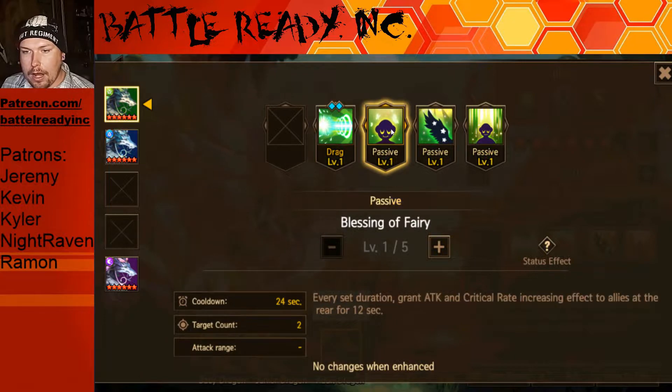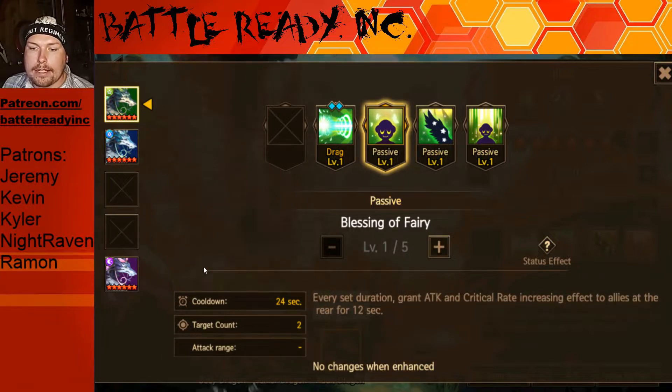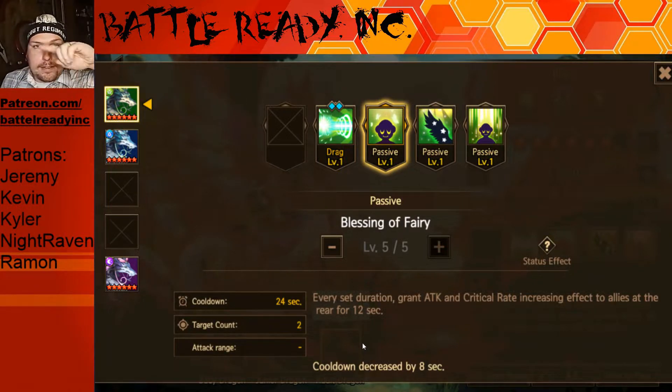I believe this is going to be the exact same cut and paste across all dragons. Next passive: every set duration — we can bump it up — every 16 seconds, grant attack and critical rate increasing effects to allies at the rear for 12 seconds. So this is going to be two of them. If you're using like an X formation you'll have your two allies in the back, so that'll guarantee which two are going to get it. If you're doing the plus sign formation I have no idea which one's going to get it, so you're better off using an X formation or a backwards C formation.